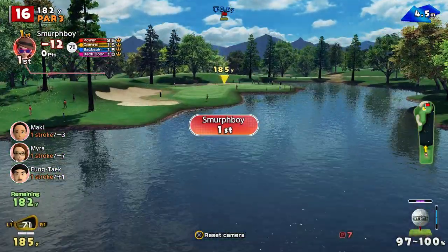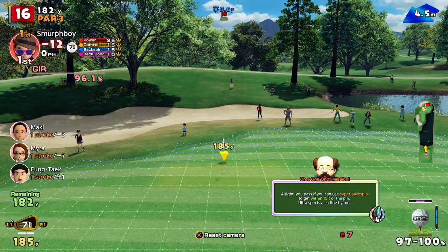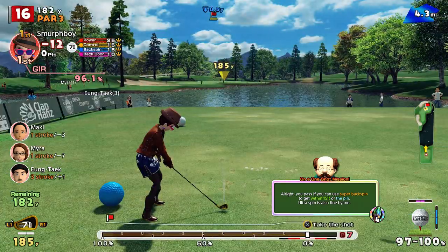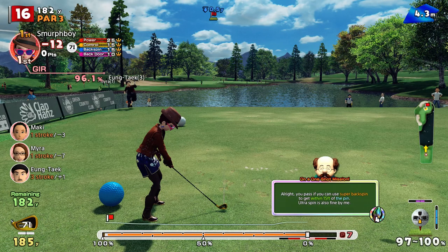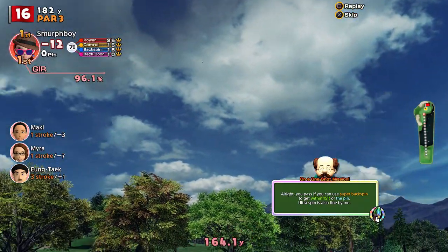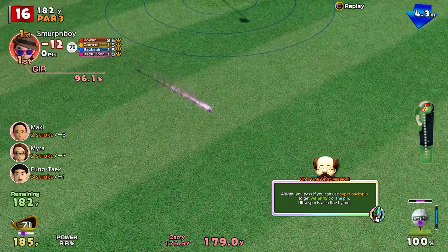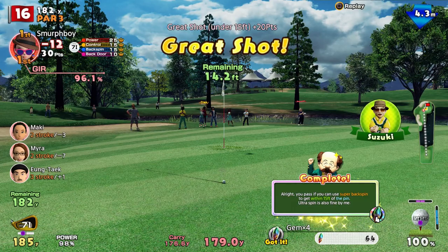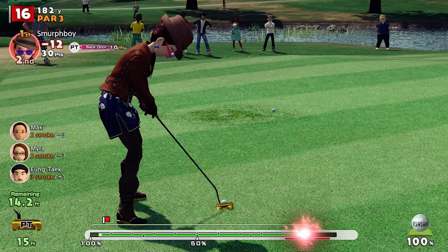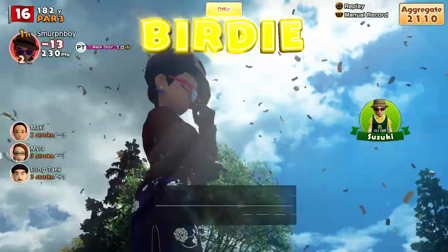It's 16, the little Africa hole. Superbackspin within 15 foot — it's going to go that way for sure. I like that he's also happy with ultra — no, no, it's got to be super, you can't hit ultra. Not interested in ultra. It's going to spin back out of range. We got it, just. I thought we'd blown that. That's a pretty straightforward putt, and I'm more interested in the birdie — in the hole. It's 13 under.